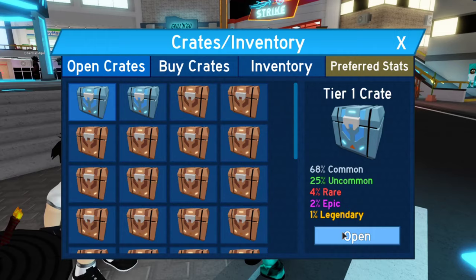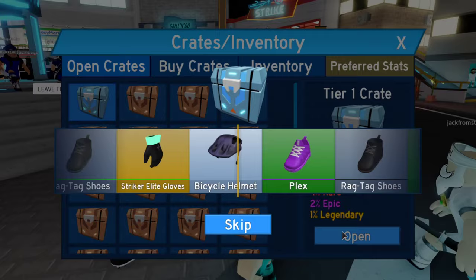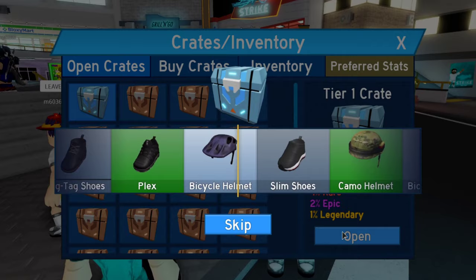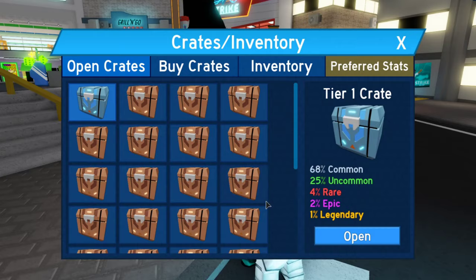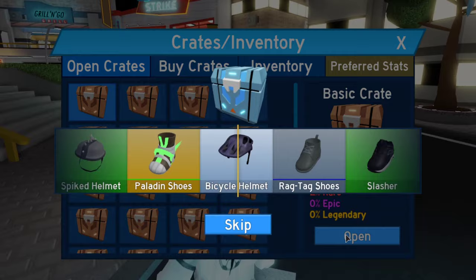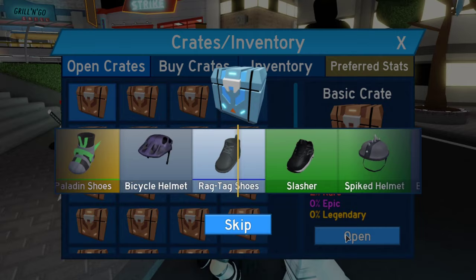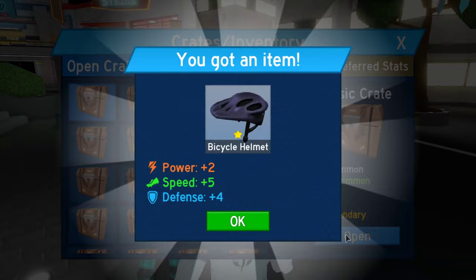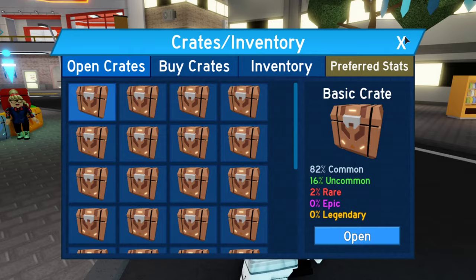We got two more chances here, but they're both going to be tier 1 crates unfortunately. Hopefully we're able to get something really good out of this one. Let's see where it lands — if it lands on the Striker Elite gloves, that would be best case scenario, but we're going to have to go with the Slim shoes, so that's not terribly bad as well. One more chance with the tier 1 crate. We do have 14,000 cash in the game, we could definitely buy a better crate, but I definitely want to save up that cash for a future video. So it looks like we're going to land on Bicycle Helmet, so it looks like we're going to be riding our bicycle around Roblox Super Striker League.